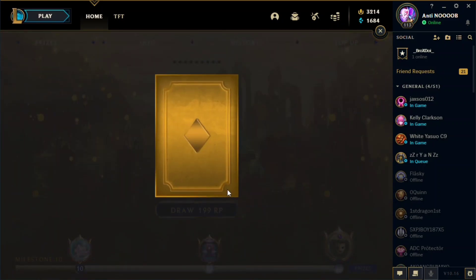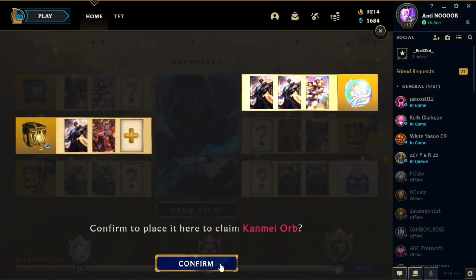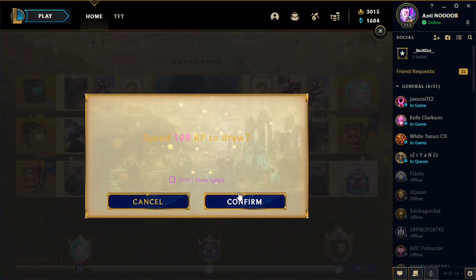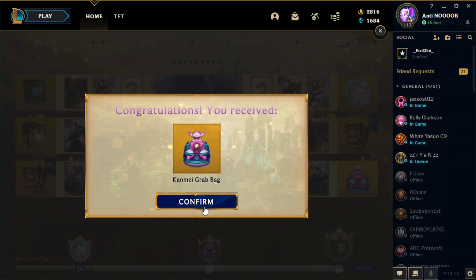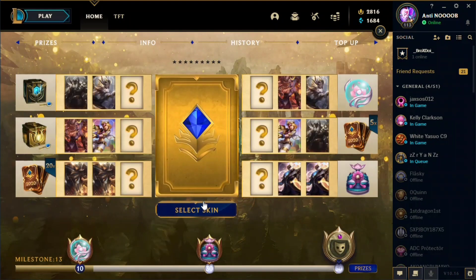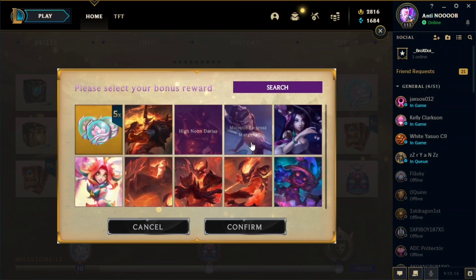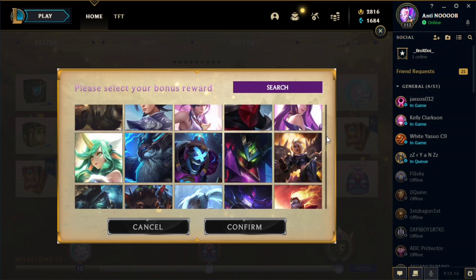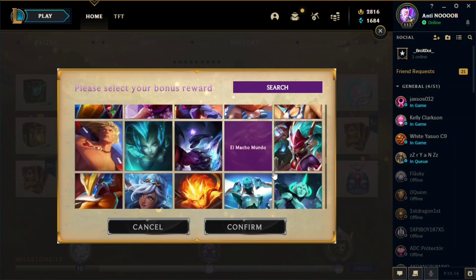Another draw — I already have five pieces now. We got the final piece and we got the skin! We got the Feral Lord skin. You can also select another skin piece if you want to try again. Let's see what champion I don't own next.